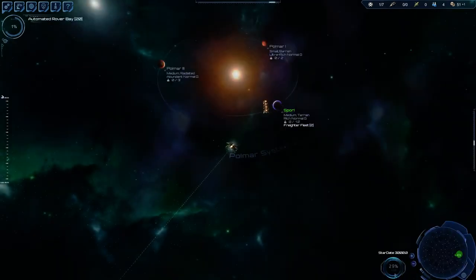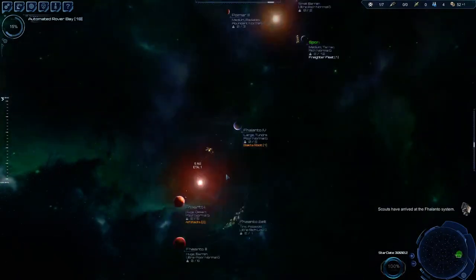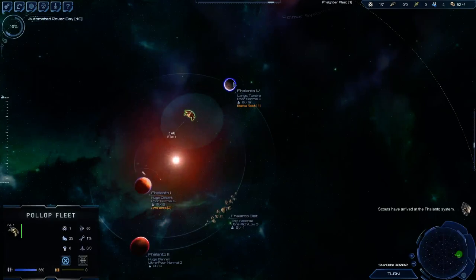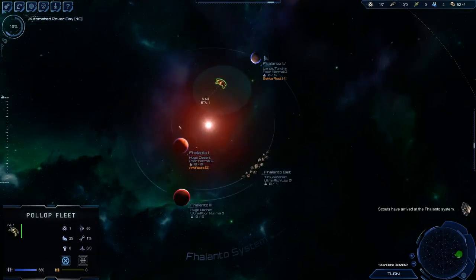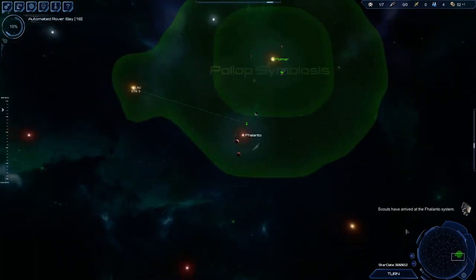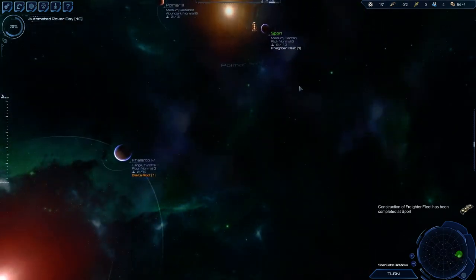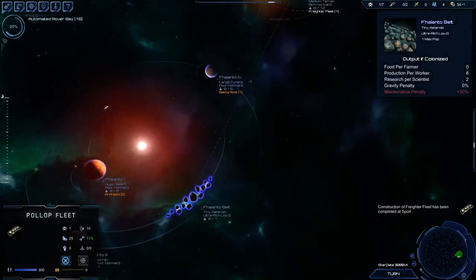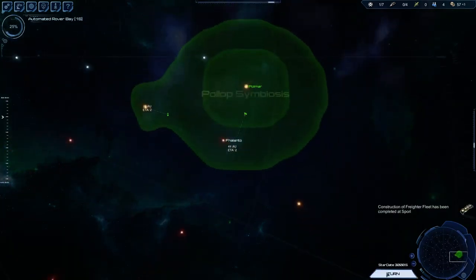We're going to unlock our standard techs first, at least the first tier before we get solar armor. This would also be a really good place to go. I absolutely love asteroid belts - they are probably my favorite world to colonize, bar none. Other than Gaius - I like Gaius too.